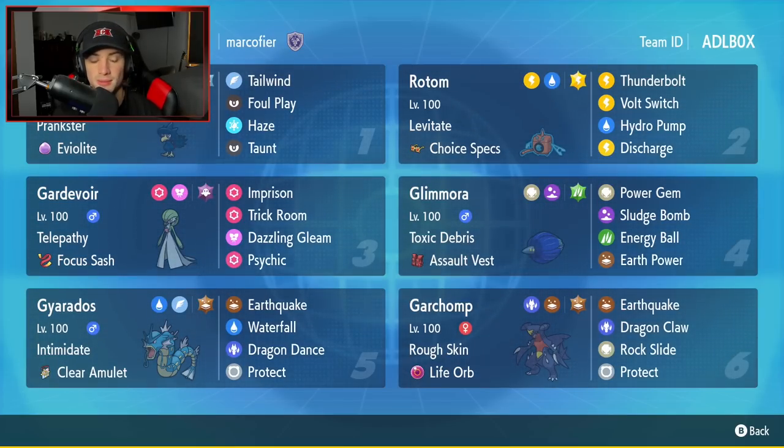Third Pokémon is going to be Gardevoir, and I'm glad I'm seeing Gardevoir on the rank ladder a lot more because it's a very strong Pokémon. I absolutely love its typing of Psychic and Fairy. It has Telepathy as its ability, Focus Sash as its item, Imprison and Trick Room to counter Trick Room teams, and then Dazzling Gleam and Psychic for two STAB-hitting moves.